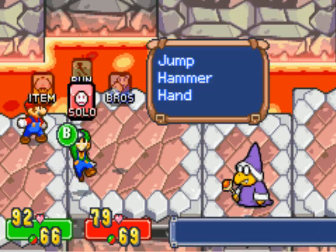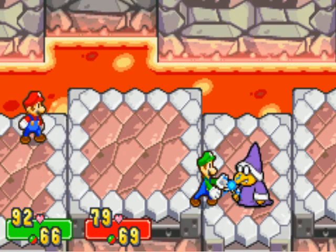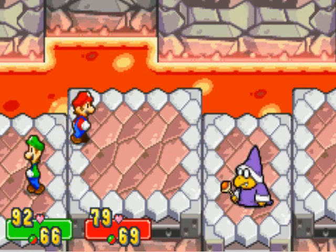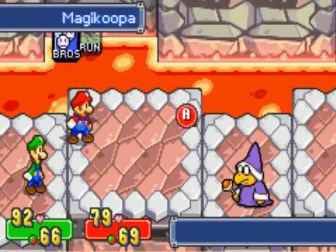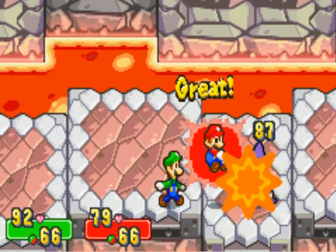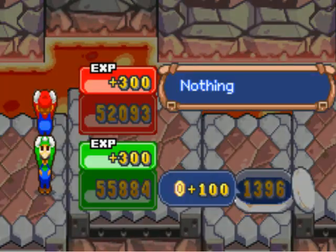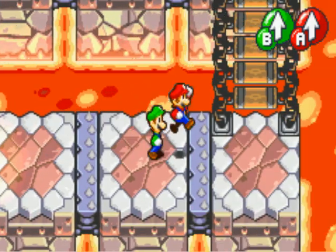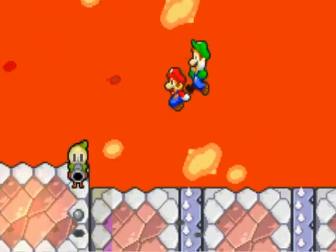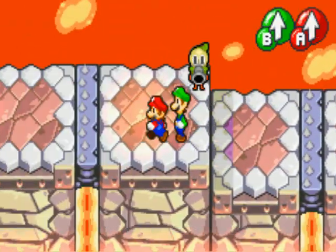I'll just finish these guys off. Okay, you know what? We're not messing around anymore. On the last dungeon, we have no time to screw around. Nice bit of experience points. Of course, those spikes are from Stardust Field, so you should know how to take care of those by now.